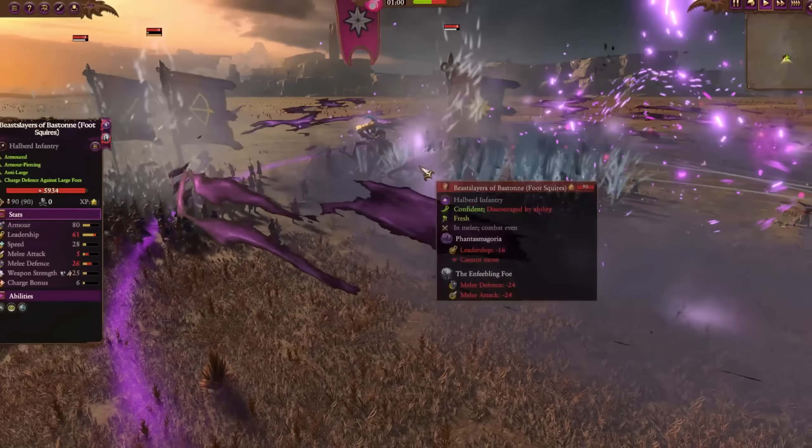Let's look at Uncle Frunkle for Nurgle — he's at 2,200 versus 1,800, a cost increase of 400. You get Miasma of Pestilence, which is a pretty nice debuff, and that was changed out for Spirit Leech. Then Defiling Deluge is all new — basically a new bound spell. Stream of Corruption stays the same for both. So basically an additional spell, a changeover, and rank 9 for 400. Seems pretty much in line with what one might expect.